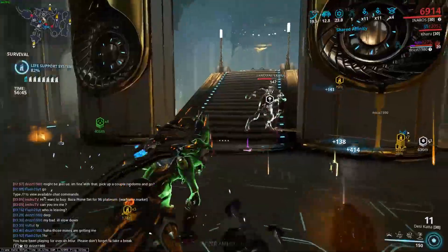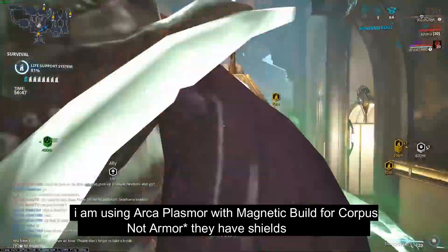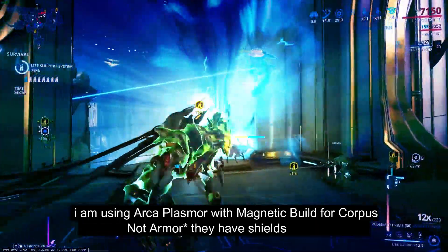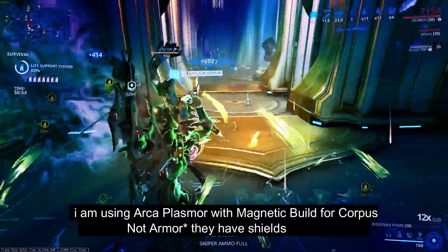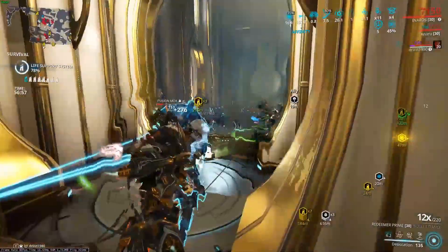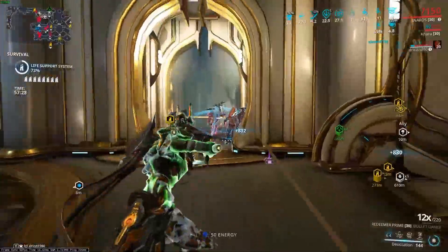I also have Arca Plasmor as my primary. I hardly use that thing, but it's got a Magnetic build. For the armor of Corpus enemies, people don't usually use it, but I have a Radiation-Magnetic build — by mistake!